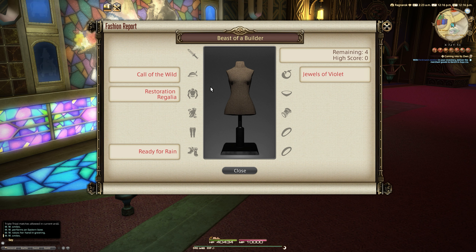The individual clues include Call of the Wild for our Helm, Restoration Regalia for our Chest, Ready for Rain for our Feet, and Jewels of Violet for our Earring. In this video we have an 80 score as well as a 100 and dye options as well. So let's go through that with the 100 first.